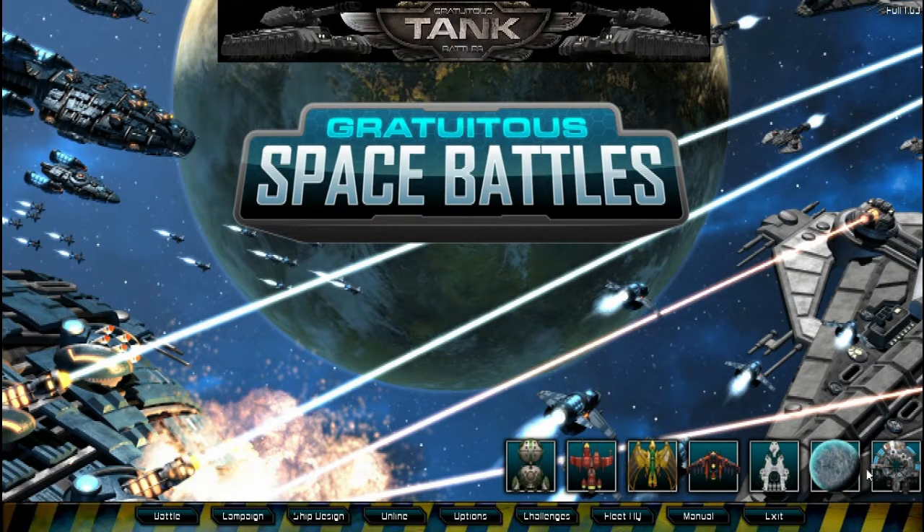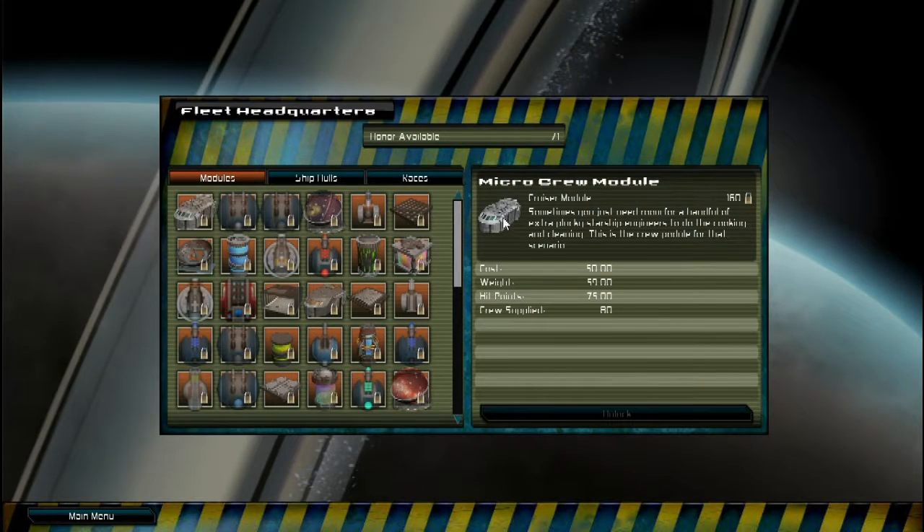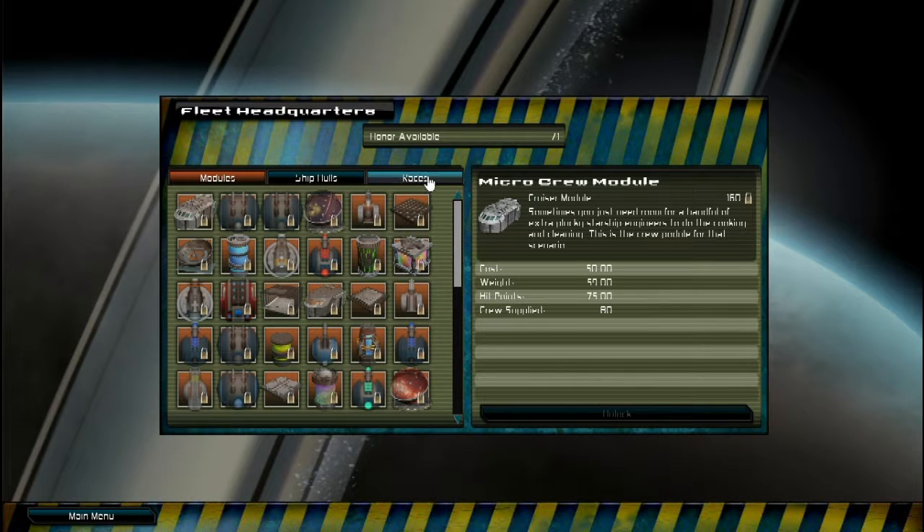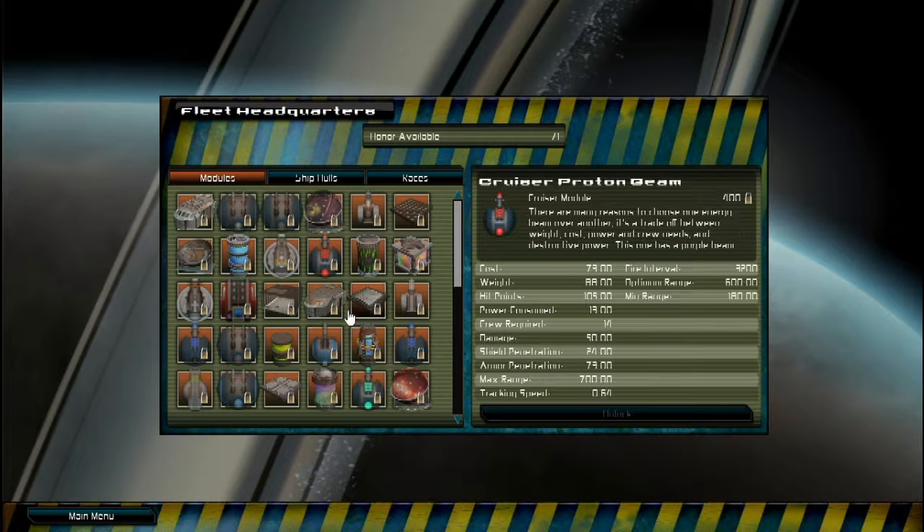You've got your different fleets right here. I think it's Fleet HQ where I can make more. This is where I unlock anything I haven't unlocked. So you go into battle, campaign, or skirmishes, collect these honor points, and then use honor points to unlock better things for the different types of ships.